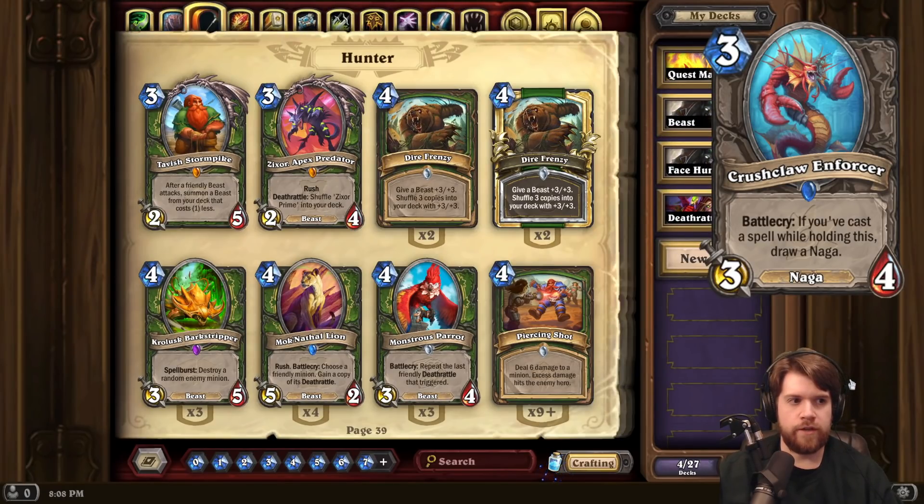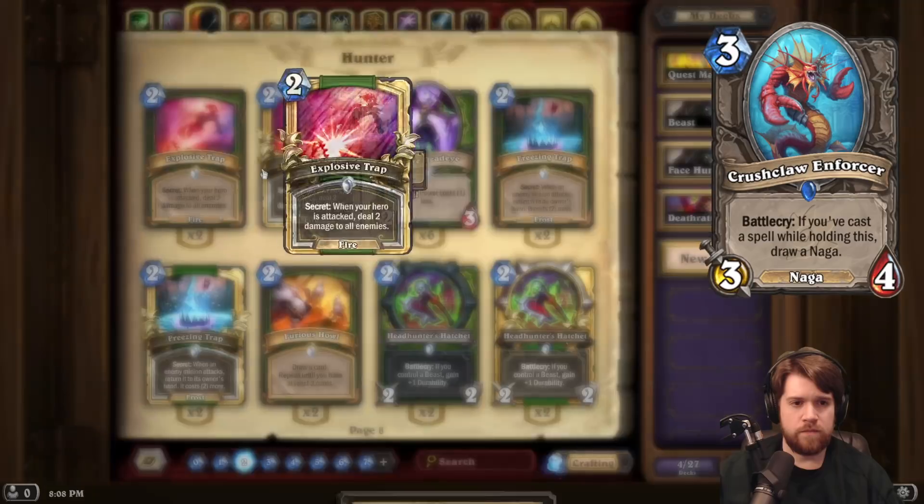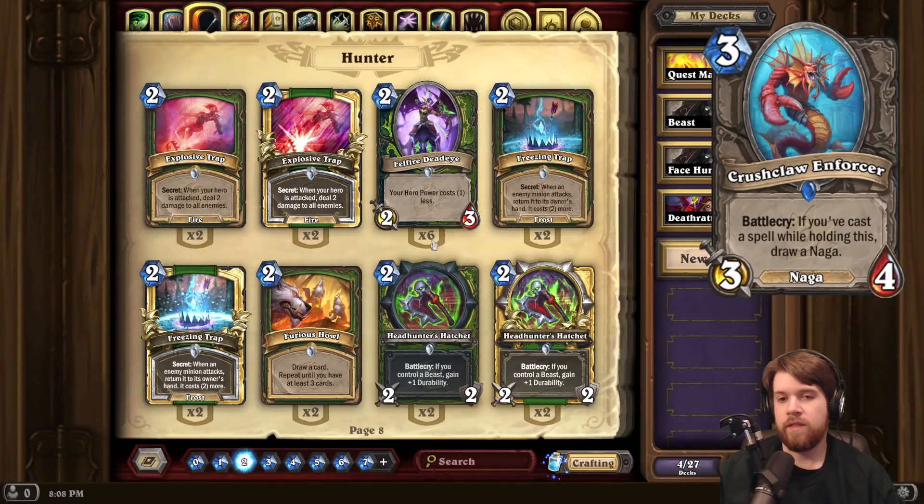Next up we have Crush Claw Enforcer — a neutral 3-mana 3-4 Naga with Battlecry: if you've cast a spell while holding this, draw a Naga. It seems like a pretty good card. 3-mana 3-4 draw card is good. It's a bit situational, and that's just generally a drawback with these Naga cards. But sometimes you're on the coin. This being turn 3, it's pretty easy to play some sort of 2-mana spell — maybe Explosive Trap or something like that. I think it's relatively easy to activate.